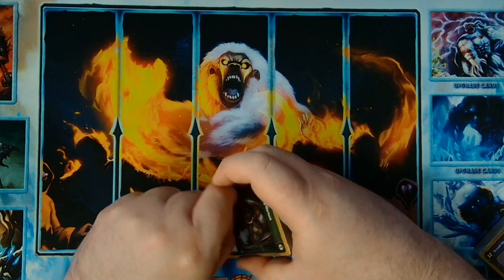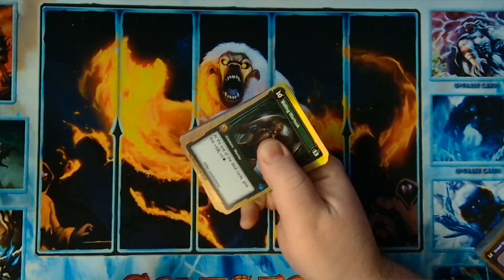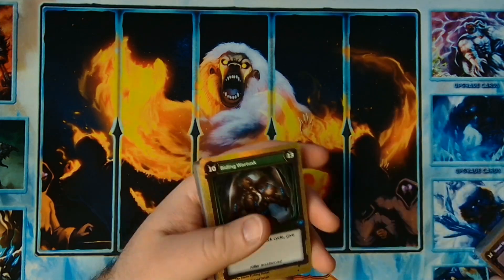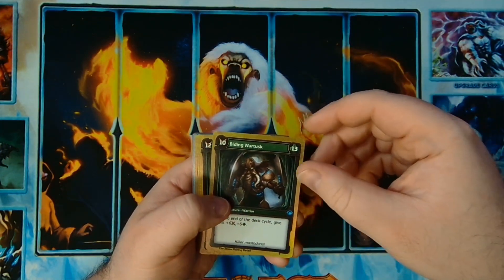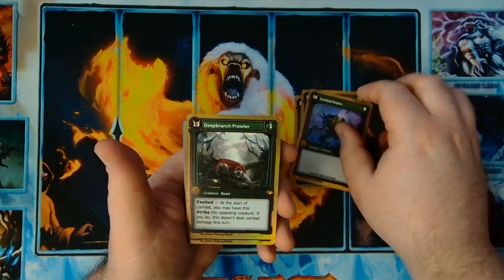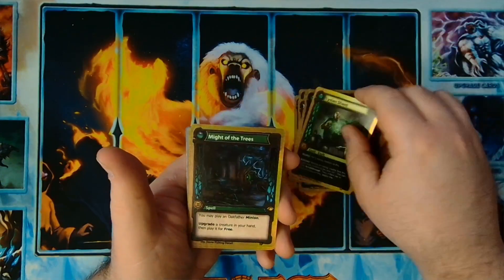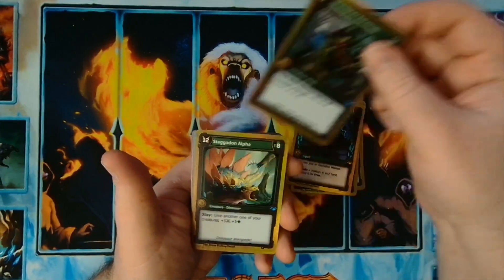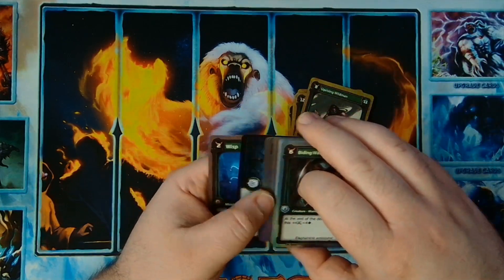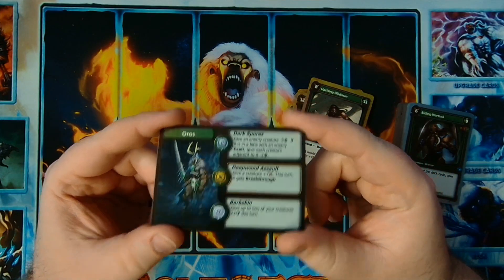Actually these might all be very low-number lists — this one starts with a five. We've got Wartusk, Combat Etherhound, Combat Raptor, Deep Branch Prowler, Dendrify, Glycyon, Shard, Might of the Trees, Shard Plate Behemoth, Stegalon, Alpha Uprising, Wild Men, Oros, Dark Spores, Deep Wood Assault, and Bark Skin.